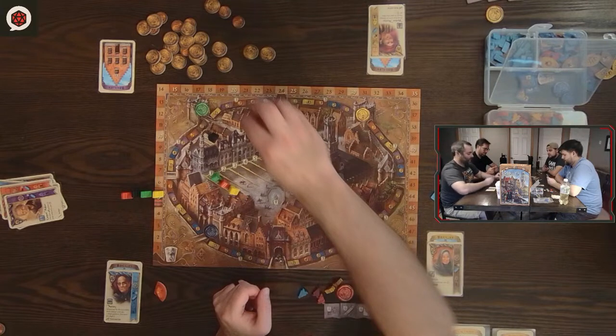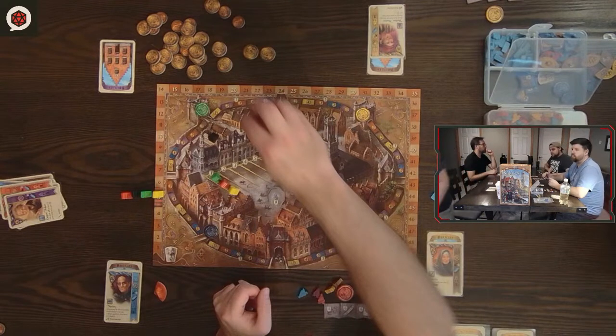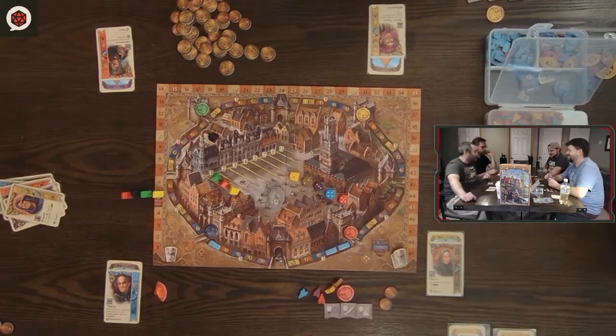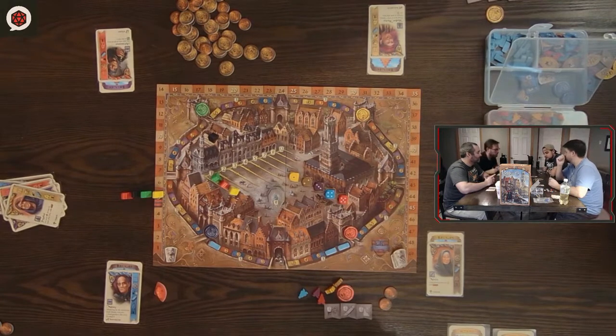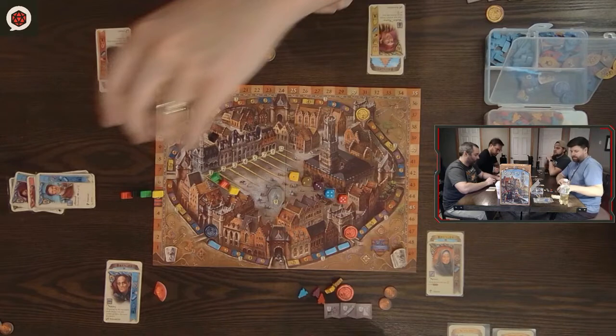Play continues with another player paying one to build a yellow canal. Someone considers spending 12 money for the astronomer — a scholar who lets you take an instant action twice. A player plans to build canals but instead discards a blue card for four money to build back their supply. We all now have one card left, signifying the end of the round. The workers on cards get discarded at end of round.